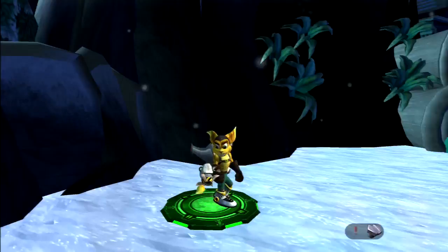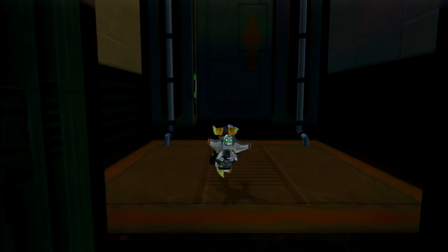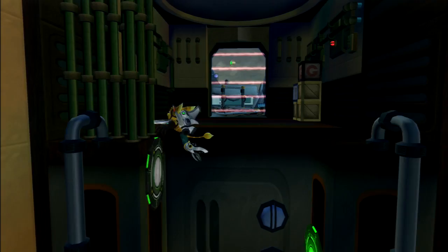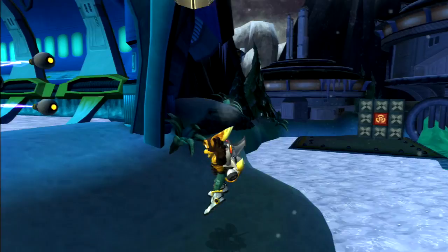Guess what, guys? We have a snow level, because every action platformer has to have a snow level. That means it's not complete without terrible ice physics. Unfortunately, we will be slipping and sliding all over the place. To circumvent this, the hover ability with the Thruster Pack does help a little bit. Unfortunately we don't have this ability in the upcoming games in the series, although they're not as platform-heavy, so it'll be okay.